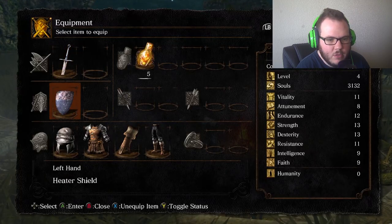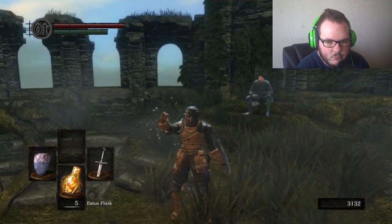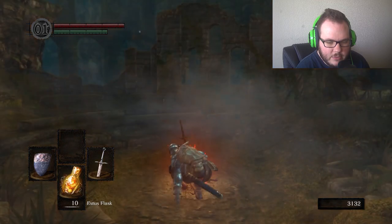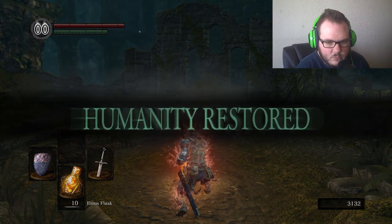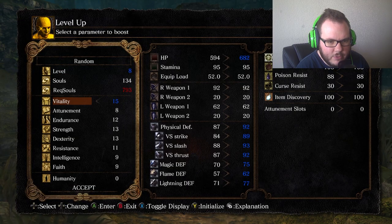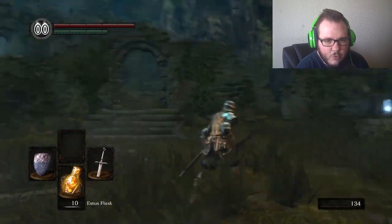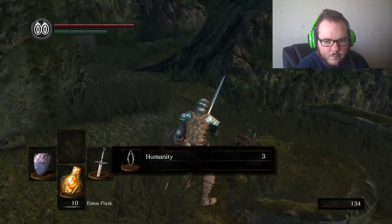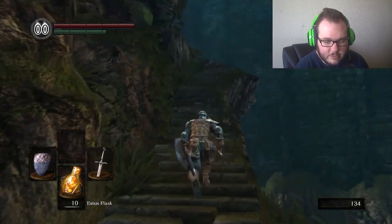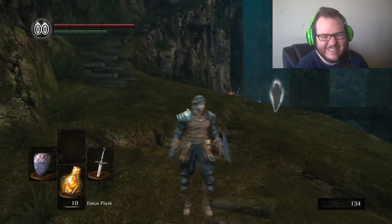All right, we've got to get our humanity back. There we go — reverse hollowing, yes! Okay, we got our humanity back. Let's level up. Since it's a randomizer, we definitely want to get a bunch of health, so let's go Vitality because we don't know what we're going to be up against. It should be interesting. All right, let's go take a look — it's just the humanity.